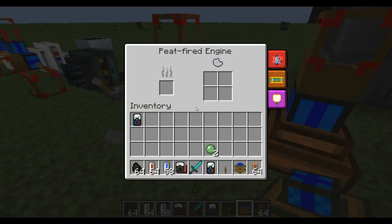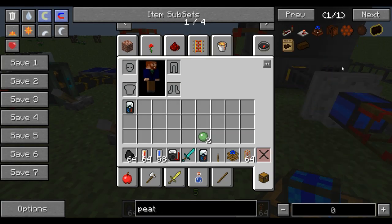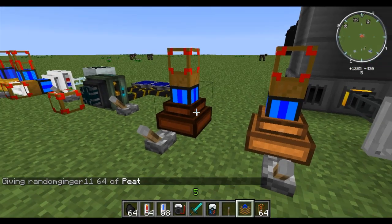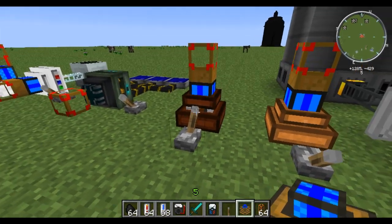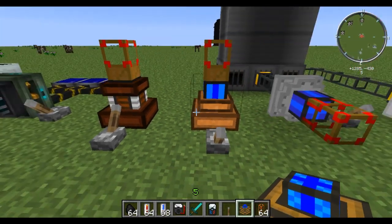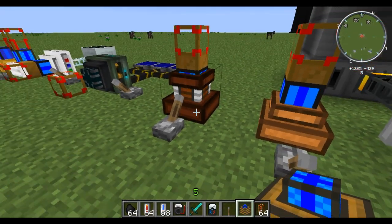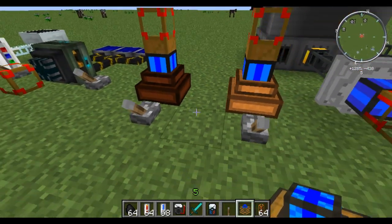So now we are going to move on to the peat fired engine. To fuel this one, very simply all we need is peat — pop that in there and it will auto fuel. Ash will actually be output when it burns some peat: every 1.5 peat that it burns it will give you 1 ash. So these extra 4 slots are for ash output — you can't actually put anything into those slots. That's the peat fired engine; all you need to do is put peat in there.